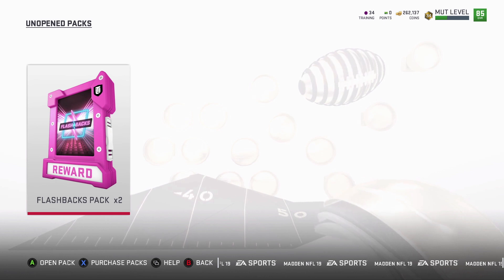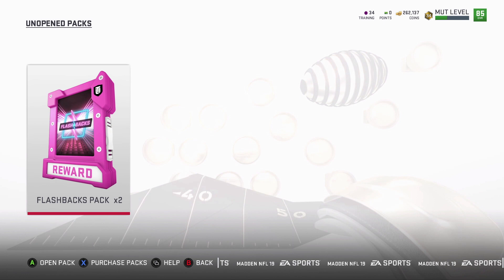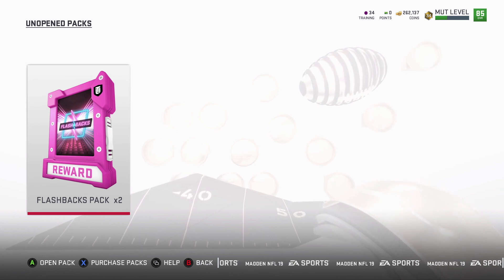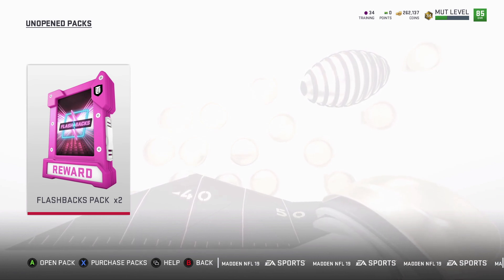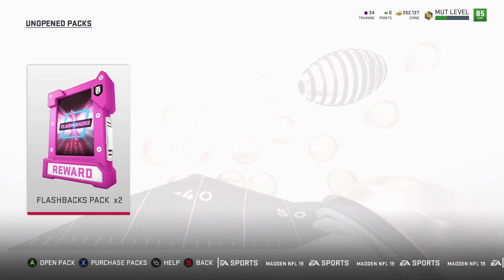If they're just the 87 overalls, the nobodies — like Tyler Eifert, Whitney Mercilus — I'm just going to discard them for training points so I can upgrade a couple players that I wanted to upgrade. And if they are the good ones, I'm going to sell them. I'll just show you what I do on camera.